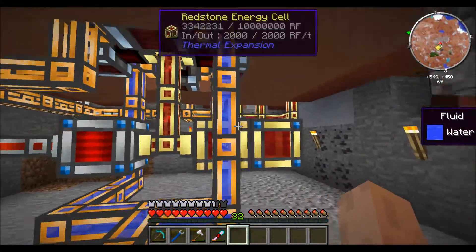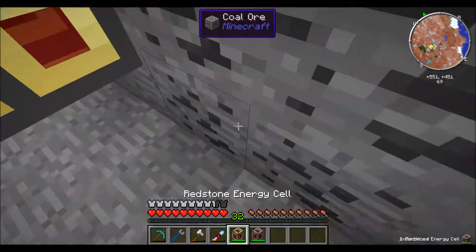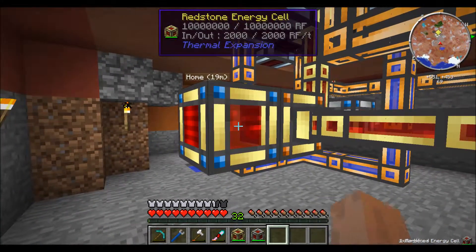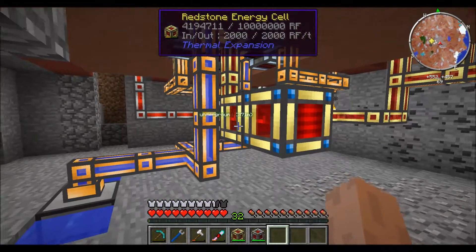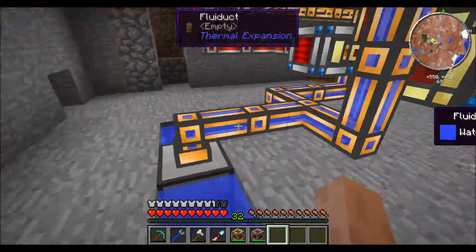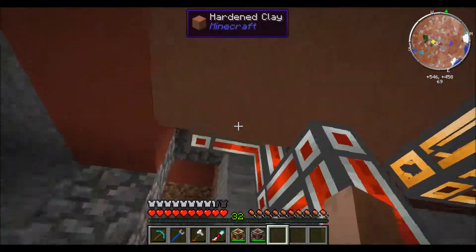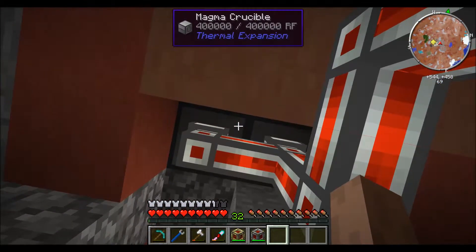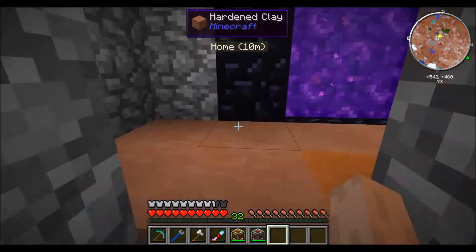And this is the wiring underneath. I have two more redstone energy cells right here. These took a pretty long time to make, but so worth it. I also have another hardened energy cell here just to power the magma crucible and the fluid transposer, because I don't use those too often.